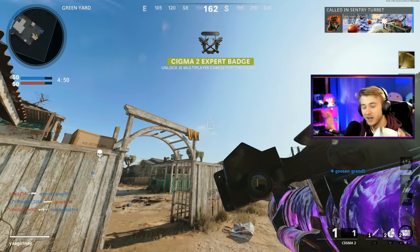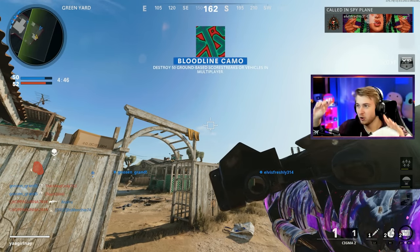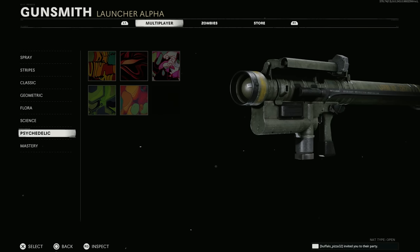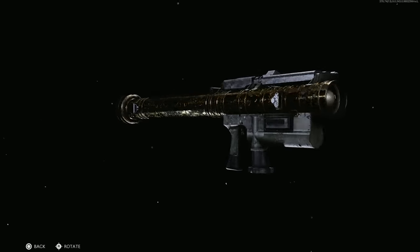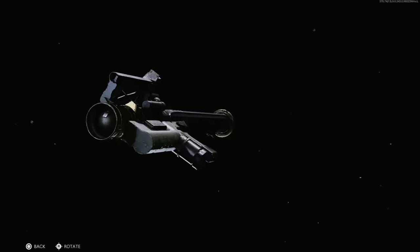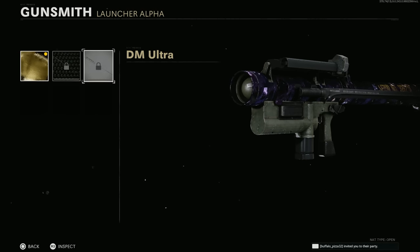We're finally done with this hell that has been the Sigma. This is it — gold. Looks ugly as hell. I think I've spent about seven hours of just recording, so I'm sorry if this video is all over the place, but we're finally done. That's gold, that's what diamond looks like, that's DM Ultra. Let's look at it in game.